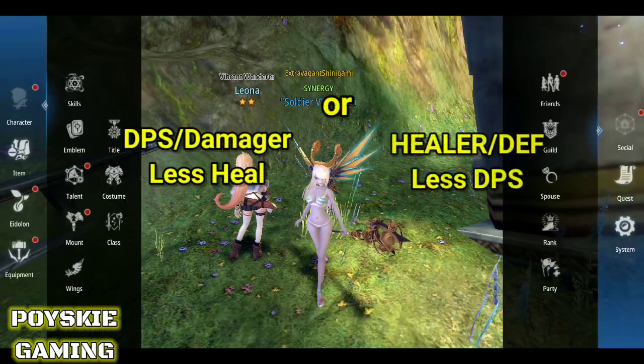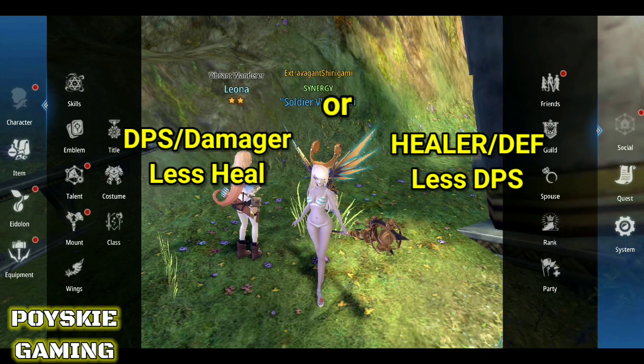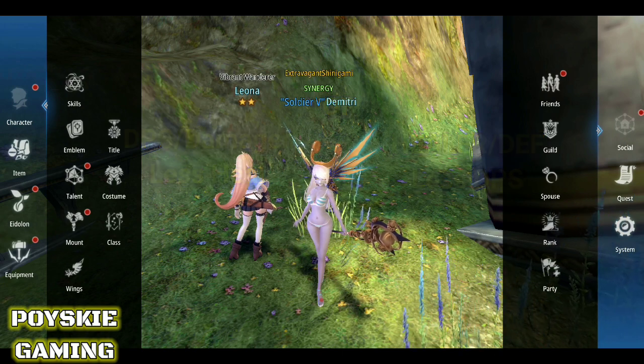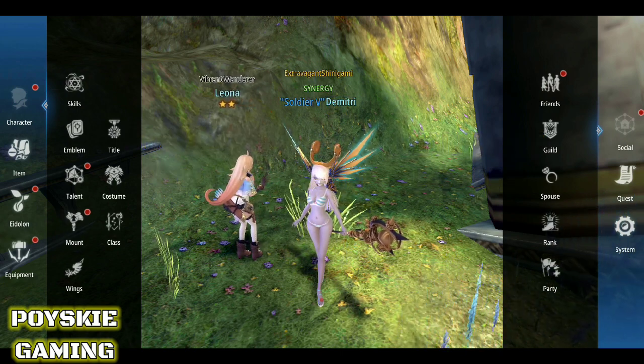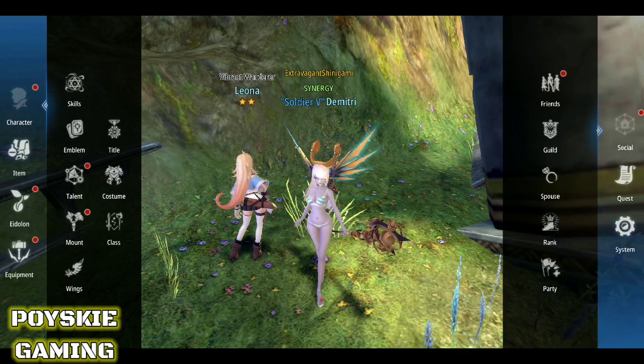Una, meron kasing pwede mo siyang gawing damager or DPS type yung elementalist, or healer na may konting damage. So, unahin natin yung damager — ano ba yung mga talents na pwedeng ibuo pag damager or DPS ang elementalist?